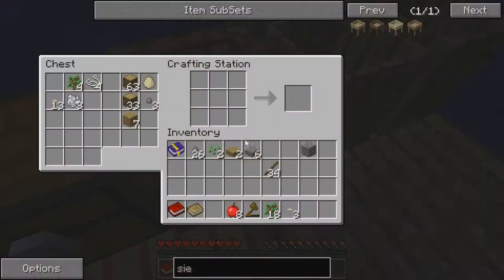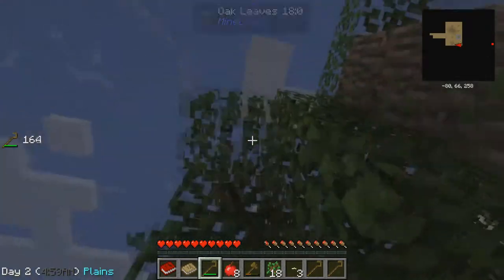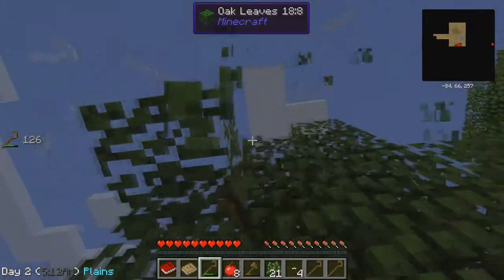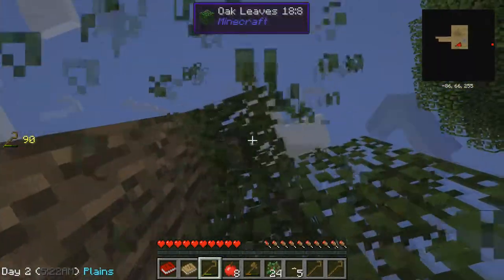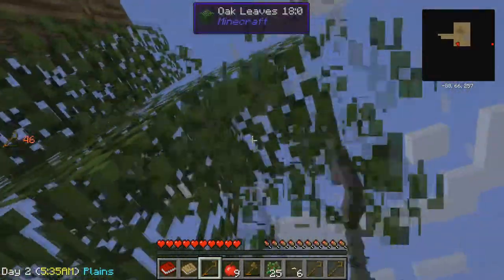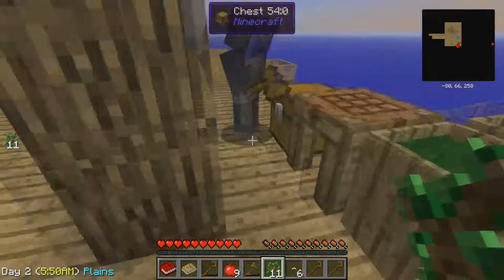That's probably the way we're gonna die — from the mobs, not from hitting each other off. Or we'll probably hit each other off before the mobs get us. We can make another fence — it's not like we're on a shortage of wood. Do you know how to make a crafting table? I was being sincere, I was trying to be nice. I forgive you — but only sometimes, only on every Friday.